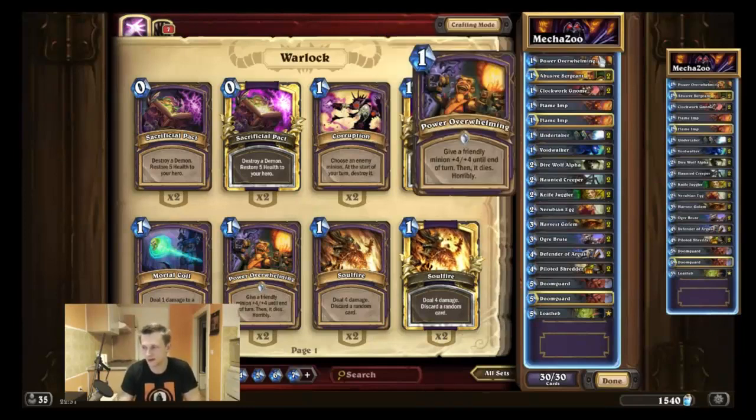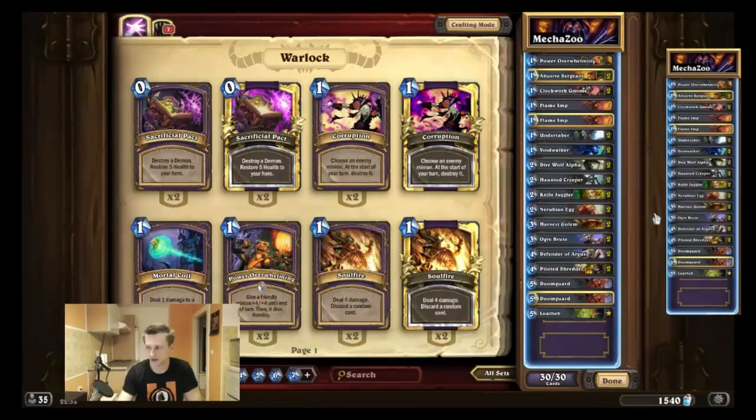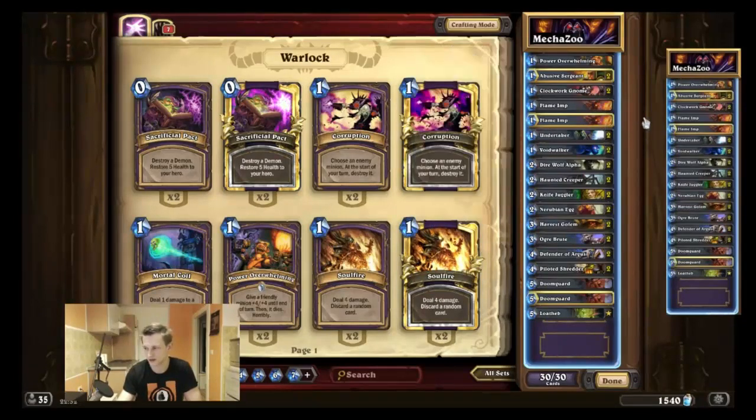I'm testing one Power Overwhelming since Soul Fire was nerfed and it's not that strong anymore. But dealing 4 damage on turn 3 is very important now since they implemented cards like Spider Tank, Ogre Brute, and there are still cards like the Dark Cultist. I'm not sure how important this card will be, so if it's very important to deal 4 damage on turn 3 I might play Soul Fire in the future, but right now I'm cutting it since it's nerfed.